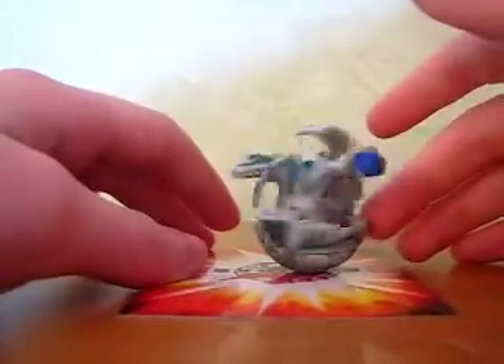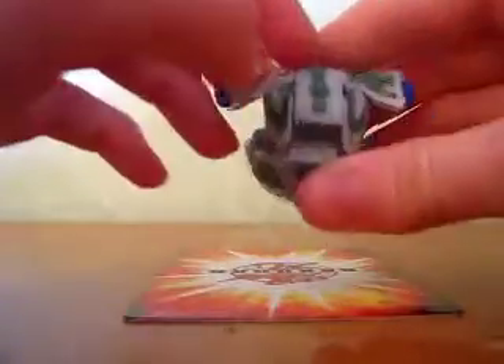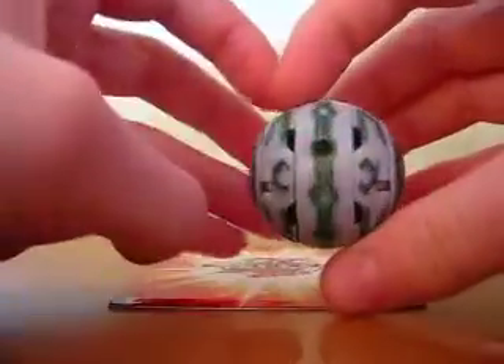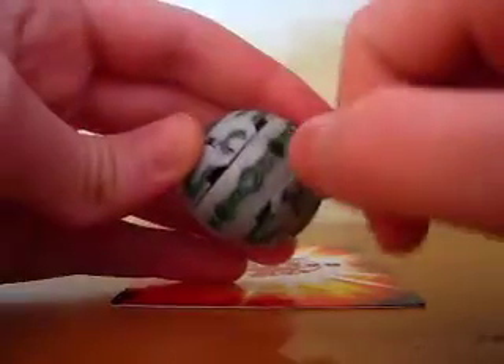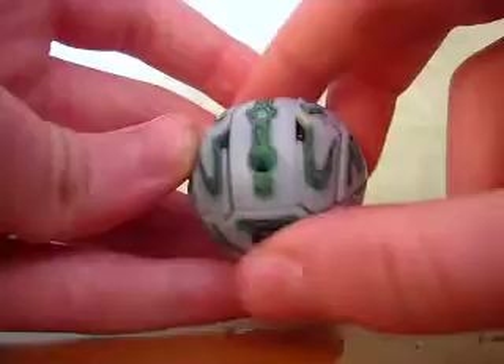Then I have my Haos Warriors. He is 460 G's. As you can see, I gave him a really cool look — I colored him with black Sharpie, then colored him with a greenish paint over it, and then I scraped over it with a pointed edge. So now it looks really sweet.